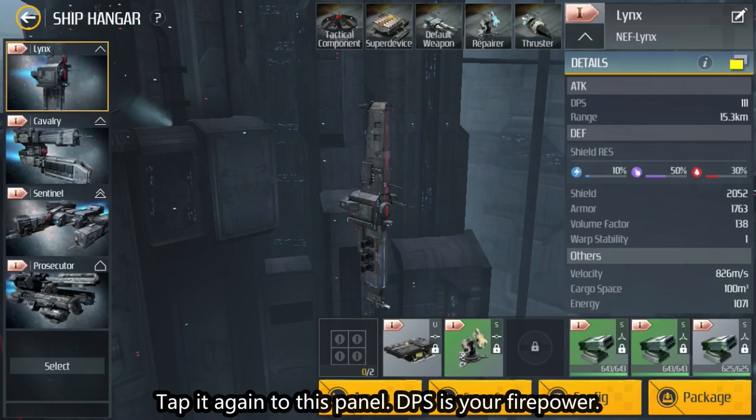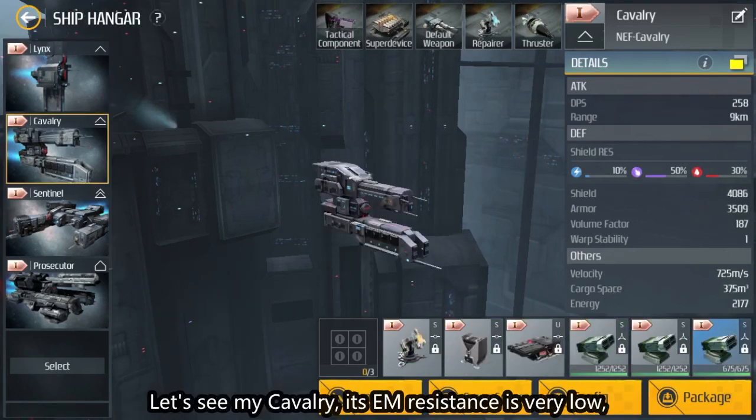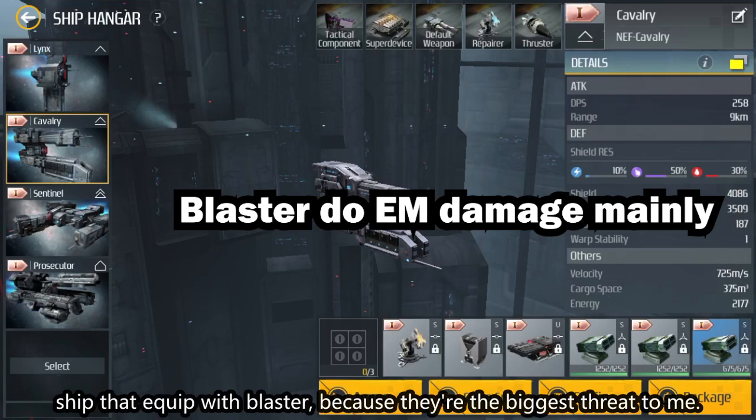Tap it again to see this panel. DPS is your firepower. What's important is ship resistance, or RES for short. Take my cavalry — its EM resistance is very low and kinetic resistance is good. So when I'm in this ship and encounter an enemy, I need to attack ships equipped with blasters, because they're the biggest threat to me.